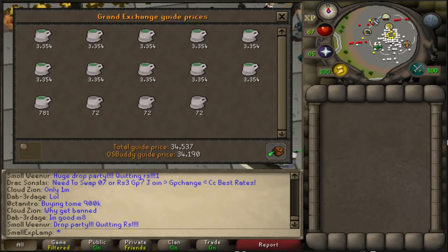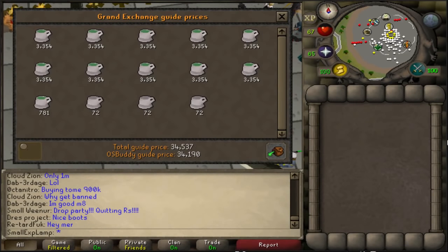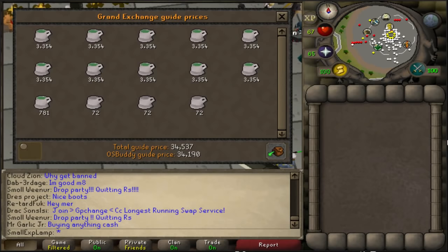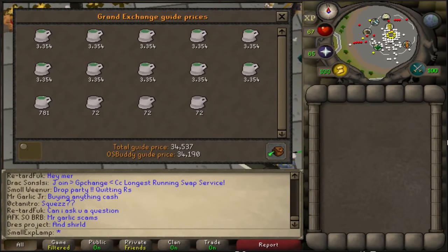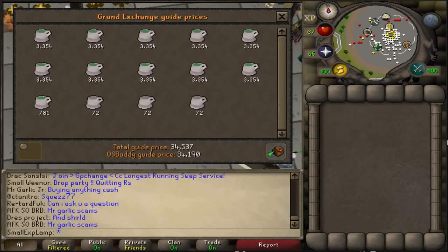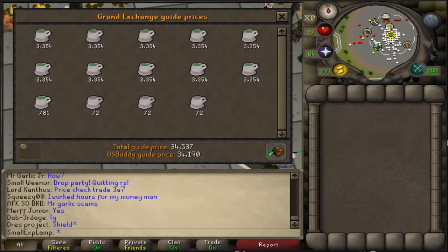The problem with these is if too many people do them, it's not good. But I don't think this video will blow up that much, so you guys should be pretty good. Whenever you do this method, do not insta-sell a bulk of 1K Guthix Restores. Just sell them slowly at a time — find out what the buy or sell price is and sell them at that.